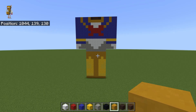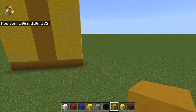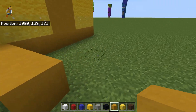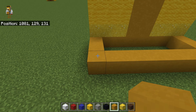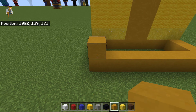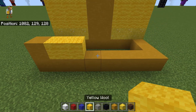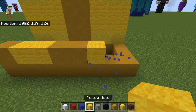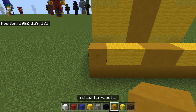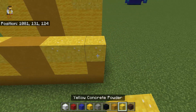Pause the video if needed. What you want to do is, once you have that, come over to the back side here and you need your yellow concrete powder. You want to come down here and go back by three with your yellow terracotta — one, two, three. Fill in the middle with your yellow terracotta. Then for the next row, you want to do one yellow terracotta, two yellow wool, two yellow terracotta, two yellow wool, one yellow terracotta. For the next row, do three yellow concrete powder, two yellow terracotta, three concrete powder. Do the same for the next row.